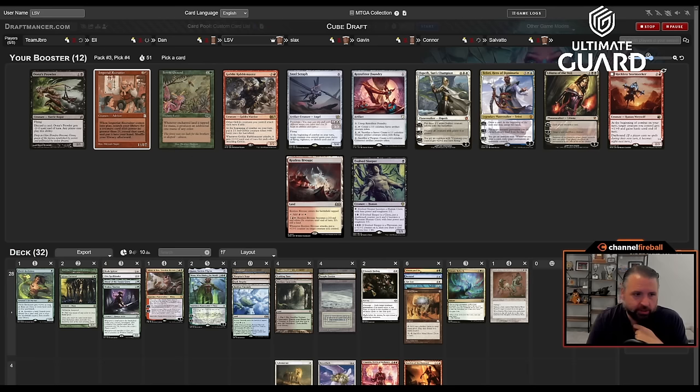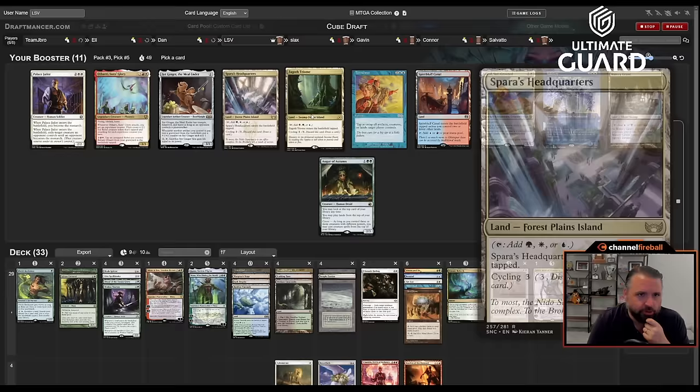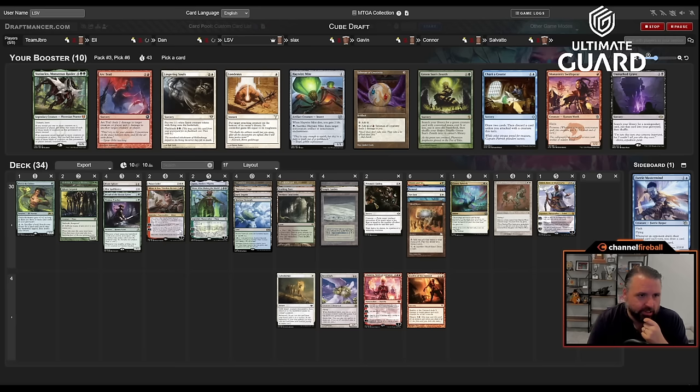This pack has a Retrofitter Foundry which I'm sad to pass, plus Hero of Dominaria which is another nice five-drop, and Fertile Ground. I like Faerie but I've already got a couple accelerants. Faerie is very strong. Oh, Palace Jailer — I'll take that. This Ephemerate will probably get played. Sad passing two Triumphs, but I think Palace Jailer is too good to pass up. Now I have Green Sun's Zenith, which gets Reclaimer, Raffalos, Karyatid, Dryad, Tracker.